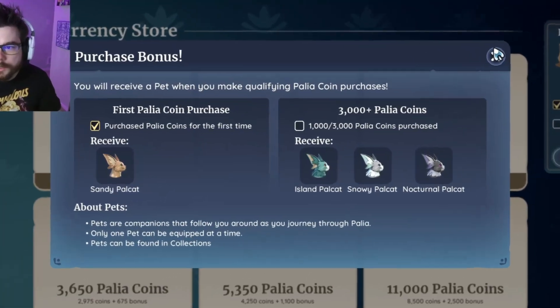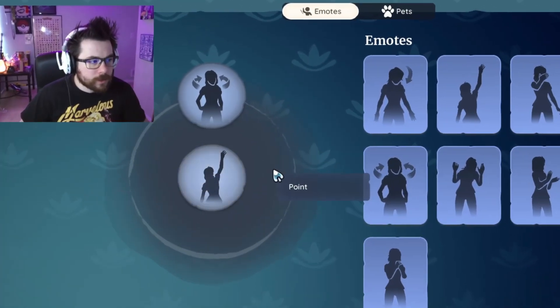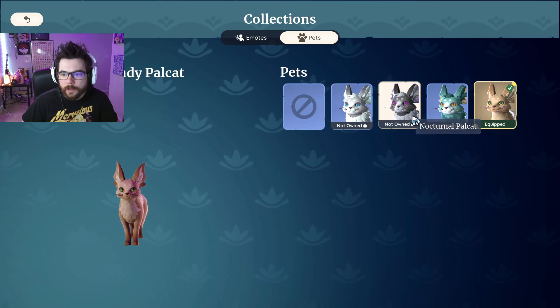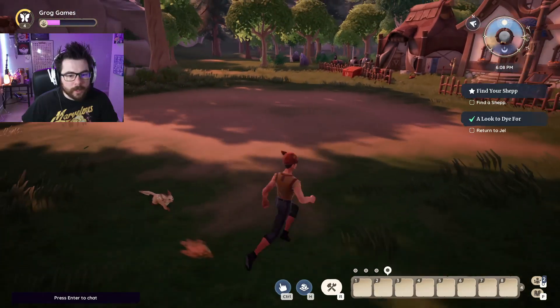Pets are companions that follow you around the journey through Palia. Only one pet can be equipped at a time. Pets can be found in collections, and in the future if you want to switch between pets — when they eventually come out with more — you go to collections at the top, go to pets, and then you can switch to other options. The Nocturnal Pal Cat does look pretty sick.